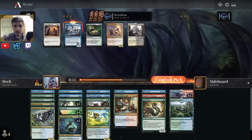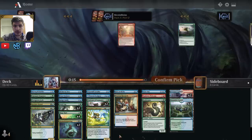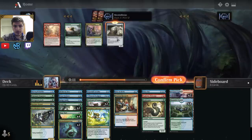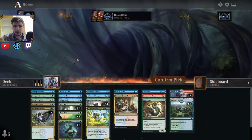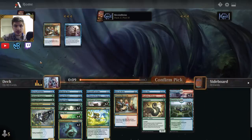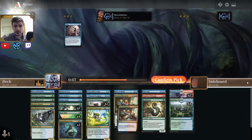Archivist or Tangle Trap — I'll take the Archivist. Then we got Introduction to Prophecy back, and Practical Research came back as well.